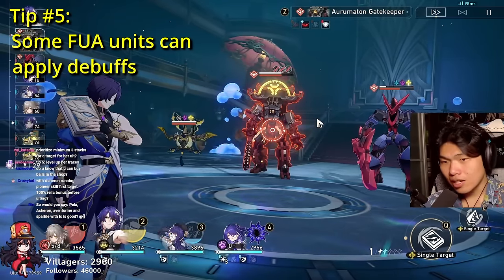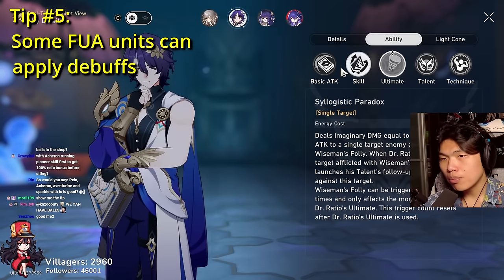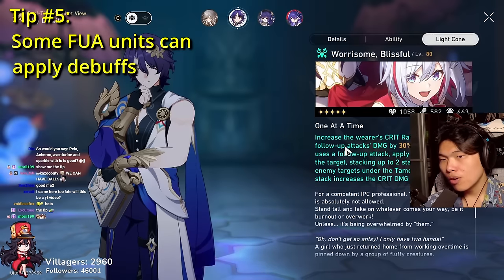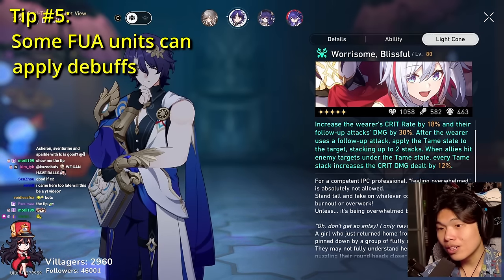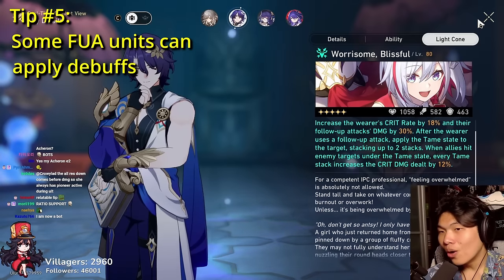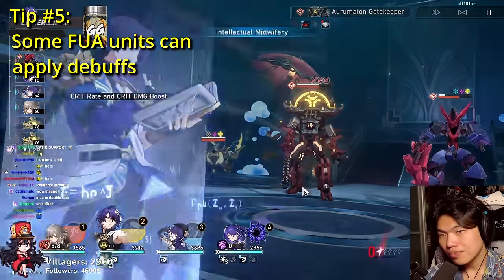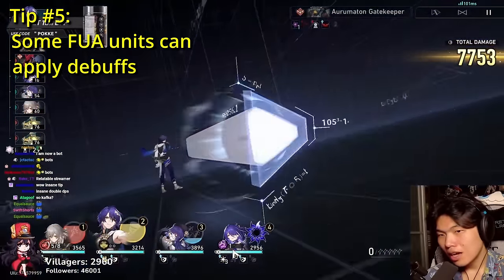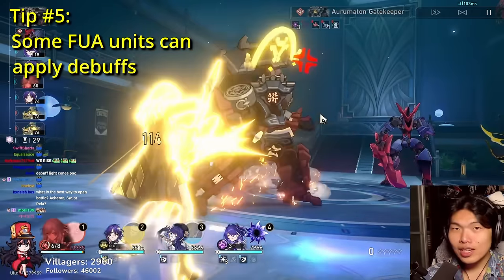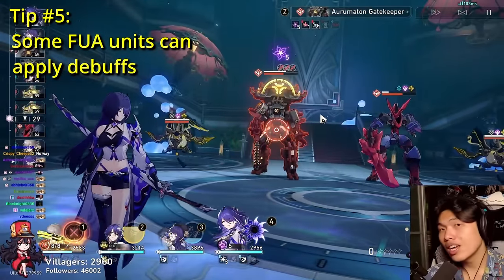Fifth tip: if you're running any follow-up attacker like Dr. Ratio — whose skill applies a 100% base chance debuff — and you equip him with the Topaz Signature Light Cone, which also counts as a debuff, Acheron can actually gain multiple Slash Dream stacks from a single action. So if you want to try some creative team mechanics, running Dr. Ratio or even Topaz can let you gain multiple stacks of Slash Dream per turn.